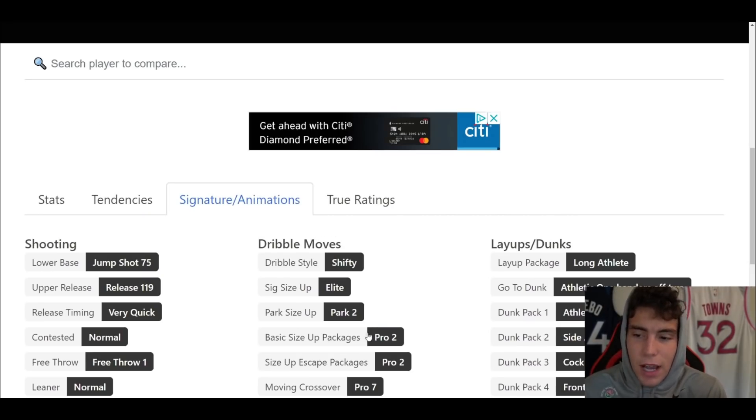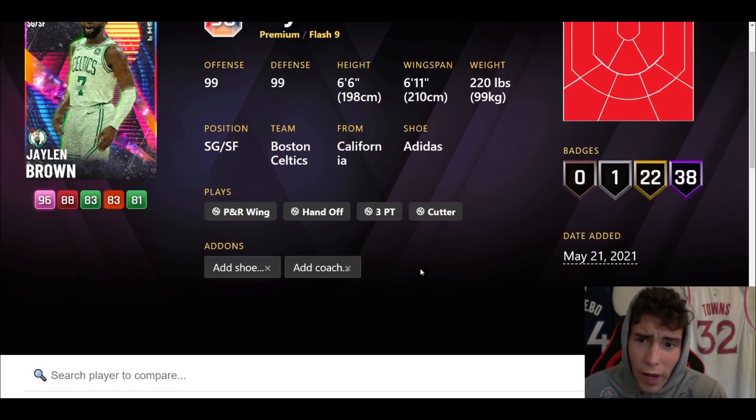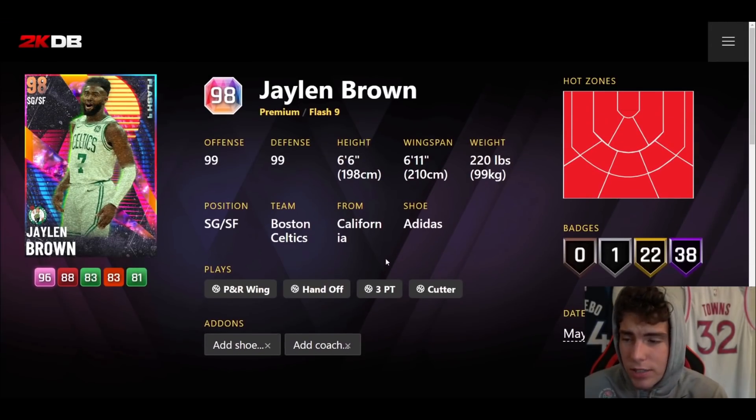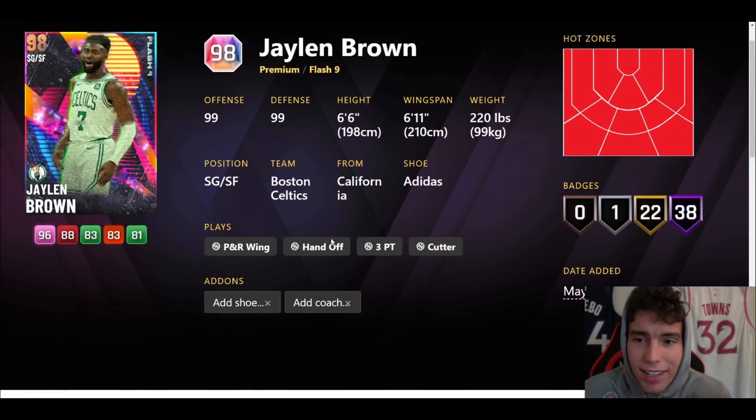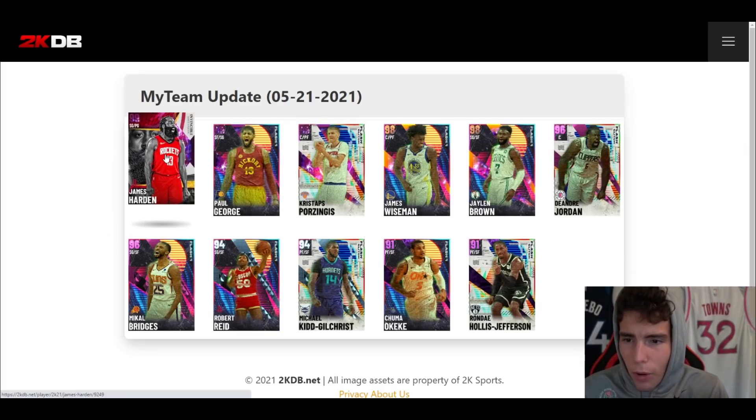Jump shot 75 on very quick — a pretty solid release. Shifty dribble style, pro two sides escape, pro three moving behind the back. I think Jaylen Brown is going to be a solid shooting guard. He isn't on a Flash set so I expect him to be fairly cheap. If you're a Celtics fan and want to run JB you definitely can — he's not an unusable card, just not top-tier like some of the guys we'll see later on, like Paul George.